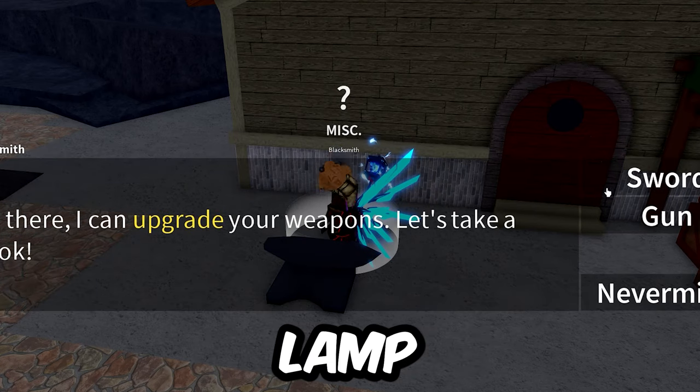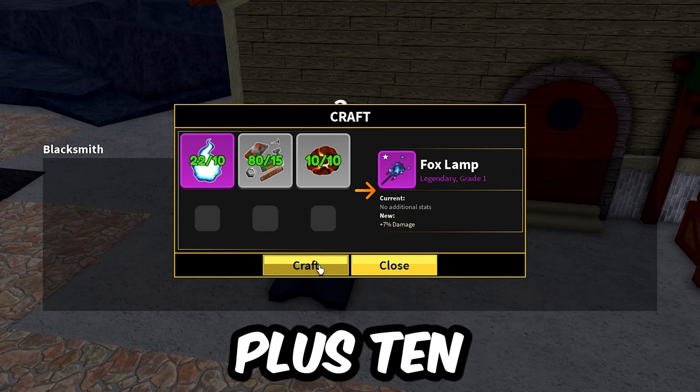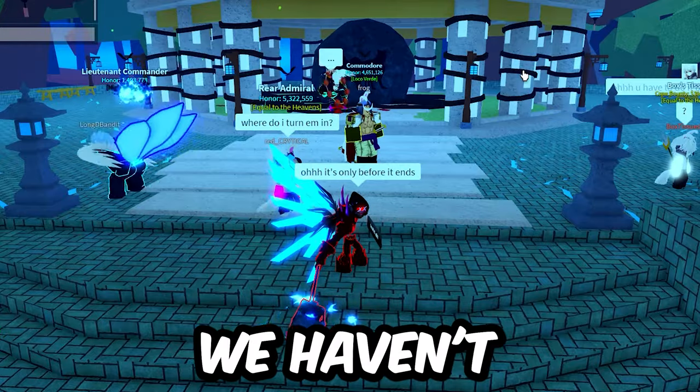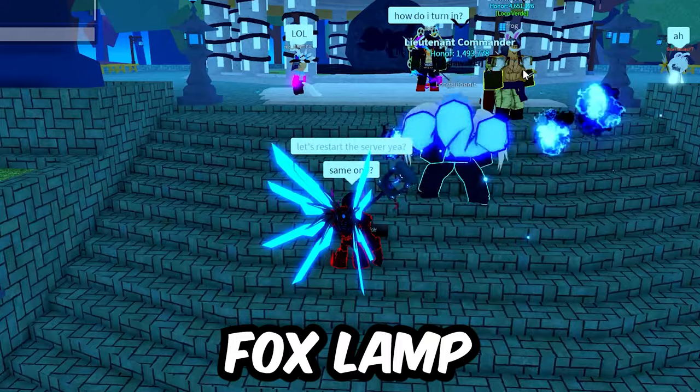Note that once you get the Foxlamp, in order to upgrade it, you need 10 additional Azure Embers, plus Scrap Metal, plus 10 Magma Cores. Overall, it's a pretty new event, so there's probably some stuff we haven't uncovered, but I wanted to give you as many details as we had right now, so hopefully you get Foxlamp right away.